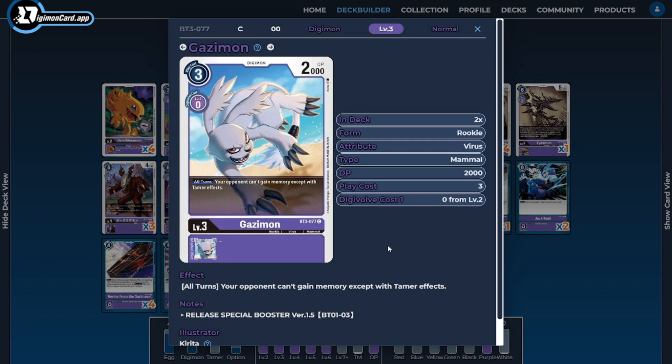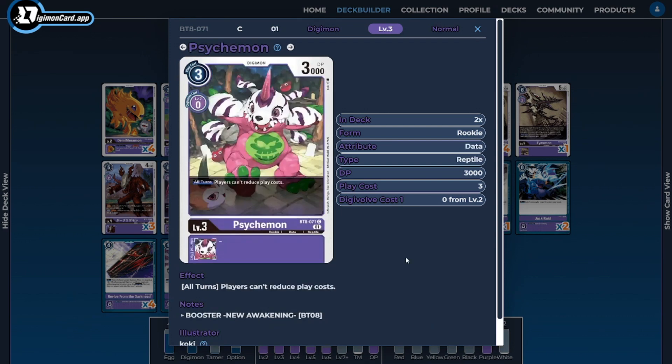Next I'm running two copies of Gazimon. Gazimon is an anti-meta floodgate in the deck to slow down the opponent's game plan, as its ability shuts off the opponent's ability to gain memory on anything but their tamer effects. Similarly, I'm also running two copies of Psychmon as the other anti-meta rookie floodgate to stop the opponent from reducing their play costs — stopping the Digicross mechanic and Deathxmon from being cheaper than normal.